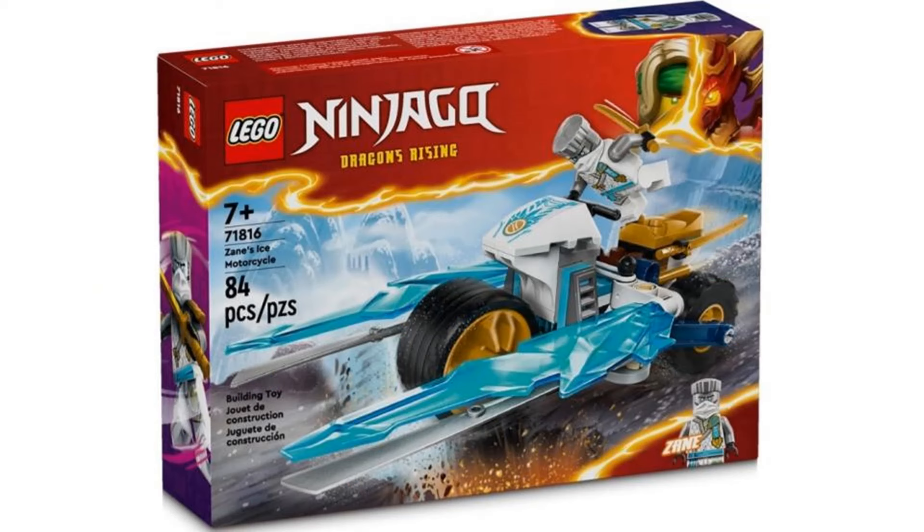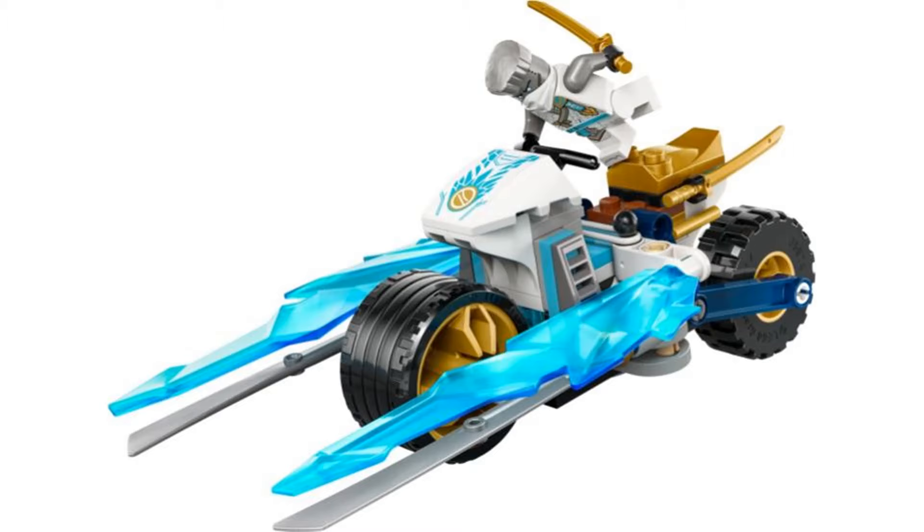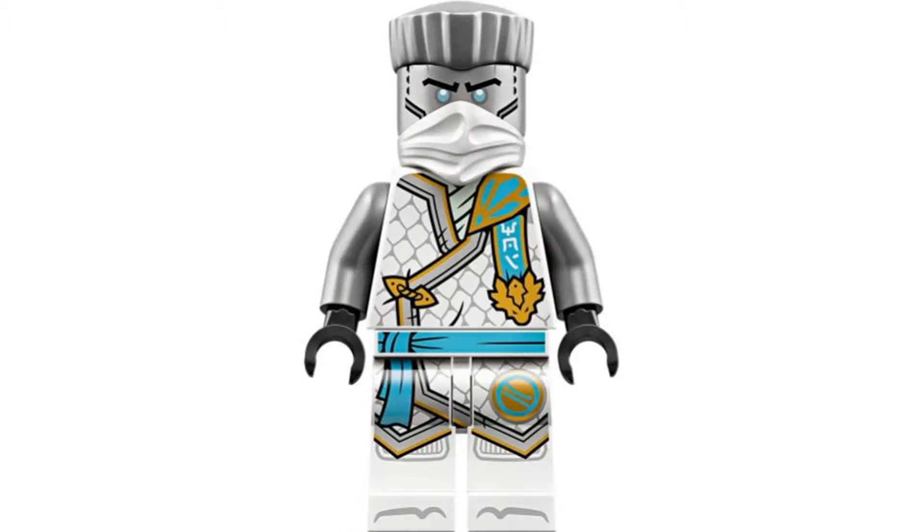The second set is Zane's Ice Motorcycle, and this is the weakest set in the wave. We see these motorcycle-type sets all the time in the theme, and this isn't that great of one. I do like the new suits that the ninja have for this wave though.